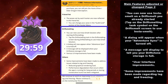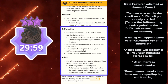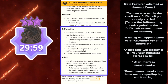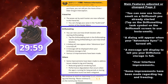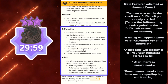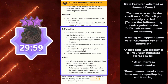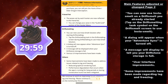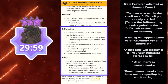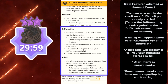You can now use Instasmelt on a Drift Smelt you already started. To do this, you tap on the Drift Smelting Tank symbol on the Drift Smelt screen to use the Instasmelt. I would just wait, especially if you're already halfway into a Drift Smelt — 2.5 kilometers is a lot. But I think this is mostly for if you made a mistake and didn't want to Drift Smelt. It's a nice little UI improvement for Instasmelting and Drift Smelting overall.